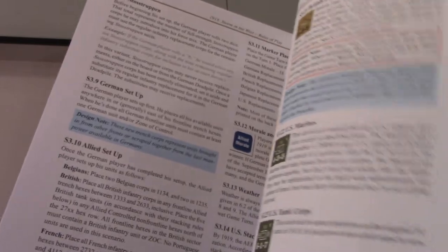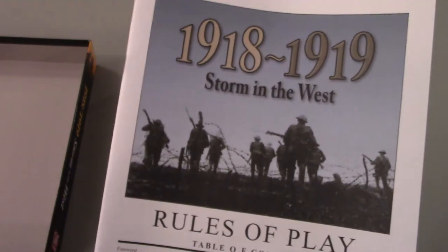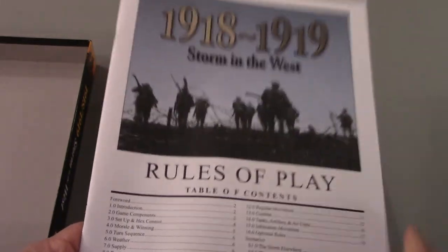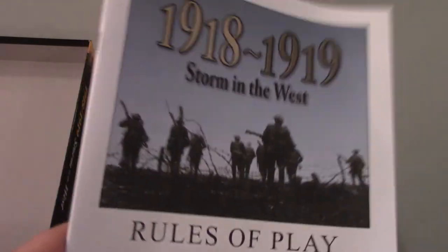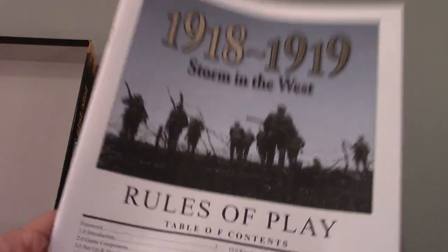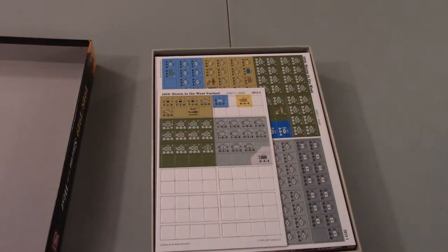There could be more errata to come, but as of today — Thursday, end of October — you're in good shape. We reviewed the rules in a separate video, you can go watch that on the channel. The rules aren't terribly complicated. I think this is going to be, in terms of hex and counter, a pretty straightforward thing. It is not chit-pull — a lot of Ted Racer games are chit-pull, but this one is not. It's an I-go-you-go with the Central Powers going first, Allies going second, usually.